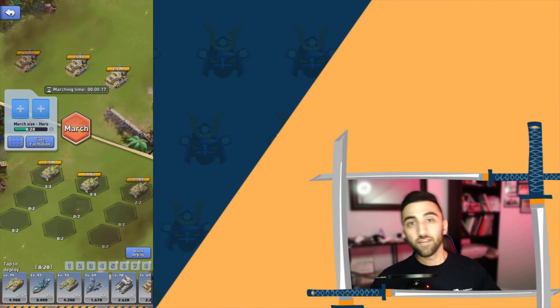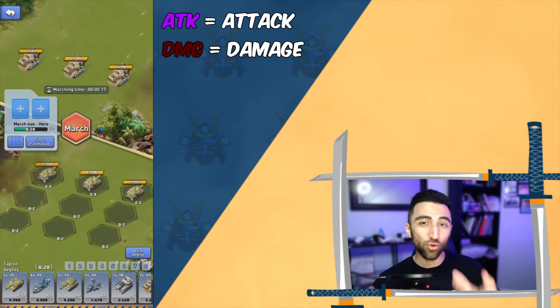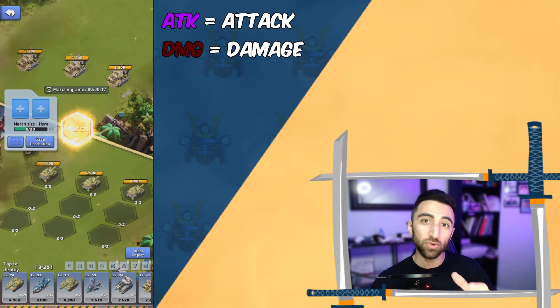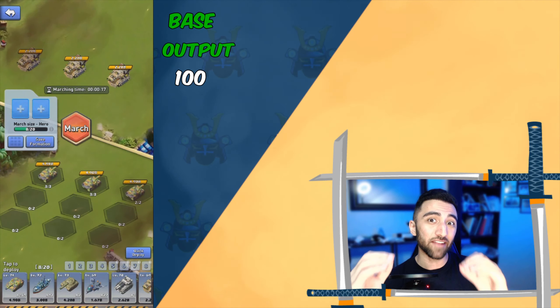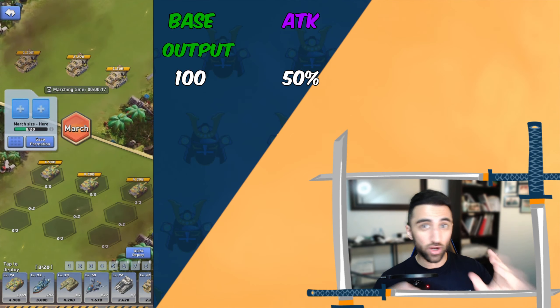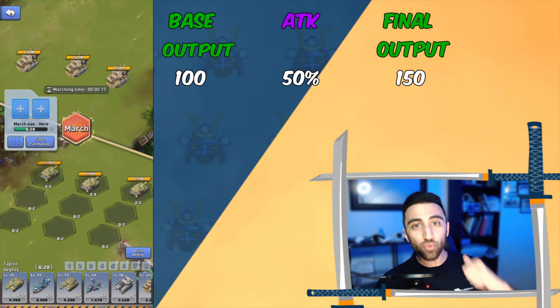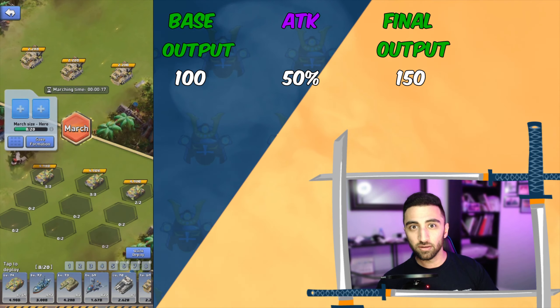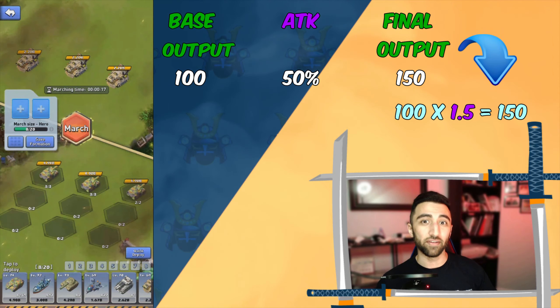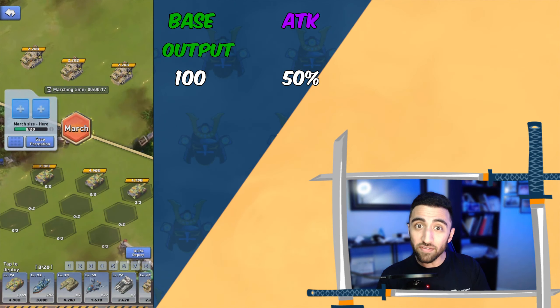For the sake of this example, let's assume that ATK is attack, DMG is damage, and the total amount of hit points you get to hit your opponent for is going to be referred to as output. So now imagine you have 100 base output. We're going to get a 50 ATK boost added towards our final output — so 100 plus 50% of 100 is 50, giving us 150. To convert that 50 into a multiplier, that will be 1.5, so 100 times 1.5 is 150 output.